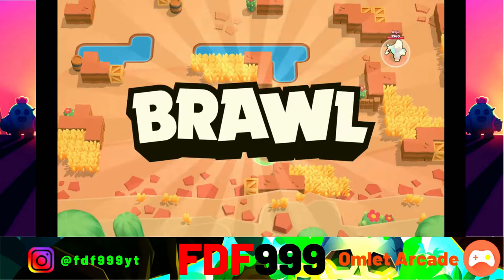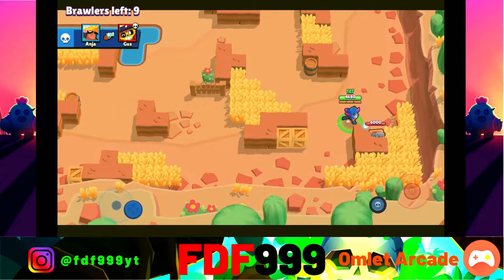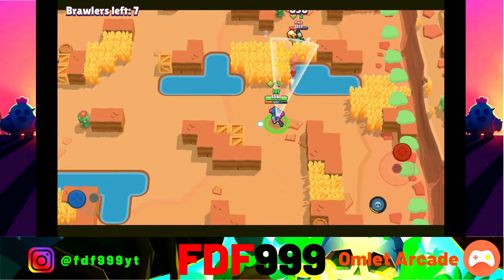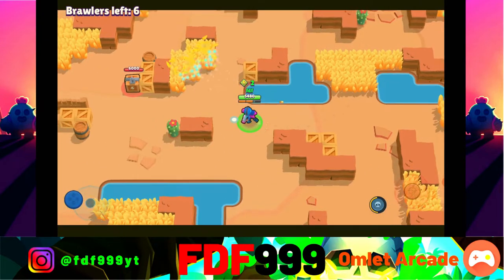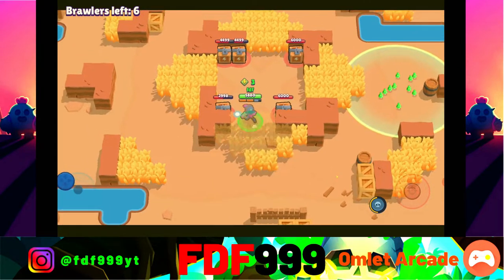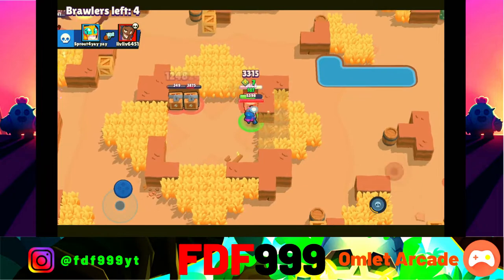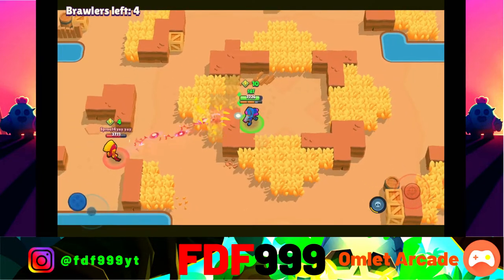Hopping into the third game, we're playing Shelly. There's a Bull up here — we check for boxes and start off with one power cube. I keep forgetting I'm not used to having low-level brawlers since on my main account everything is maxed. We take out the Bull — I think he died to the storm actually. We soon have three power cubes. A Brock tries to hit us and we use our super on him, taking care of the Brock. Now we're going to have ten power cubes with Shelly.